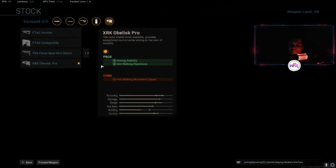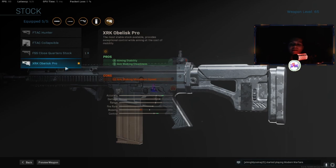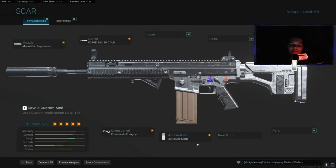For the stock I use the XRK. It gives you aiming stability and aiming walking steadiness. The downside is it doesn't give you as good aiming walking movement speed, but that doesn't really matter. What really matters is controlling the recoil on this SCAR. The SCAR has nice damage and good accuracy, though accuracy at far range is just okay. It's up to you how you want to play with the SCAR.